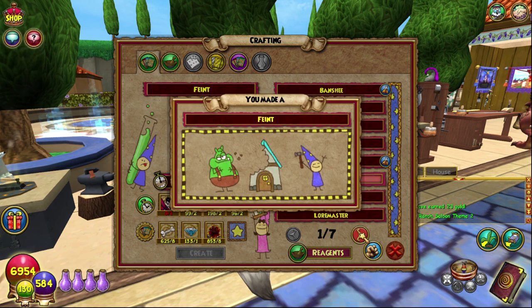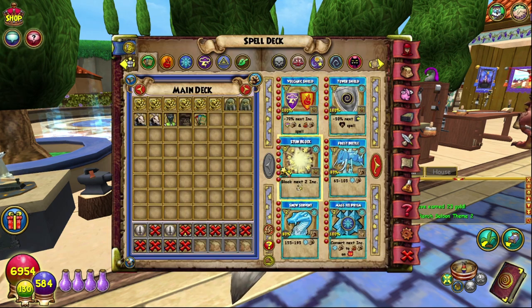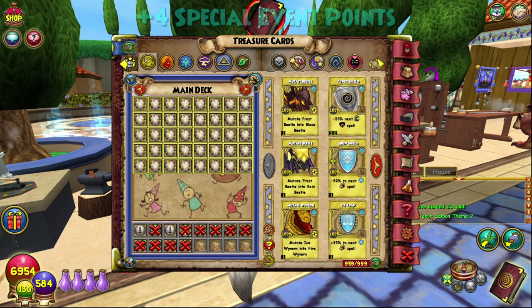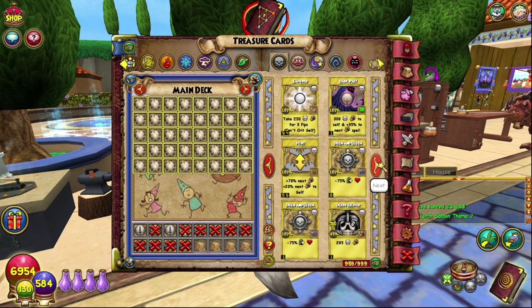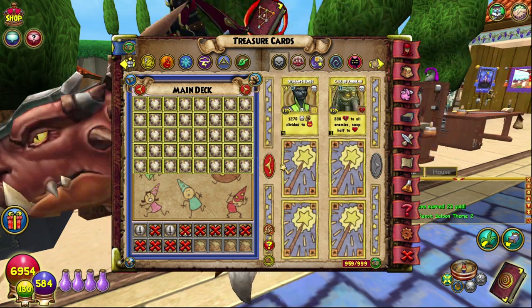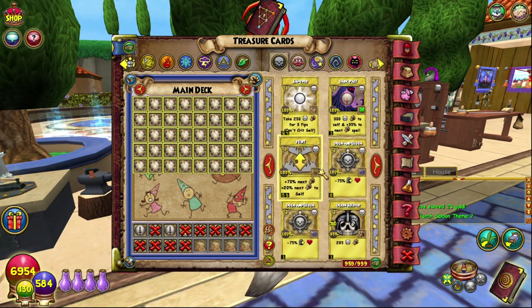We're going to craft a nice Faint, and of course as always we get some points. The Faint TC — I assume it's these ones — 70 and 20, not too bad. I'm pretty sure it's them. One pip and obviously just a normal Faint.